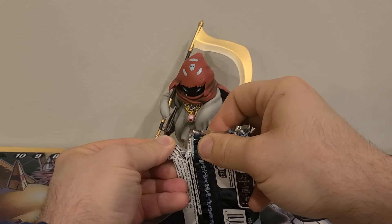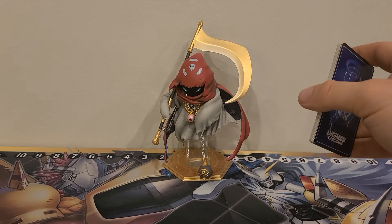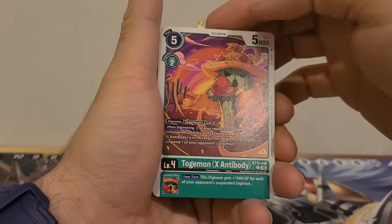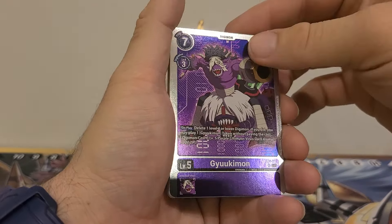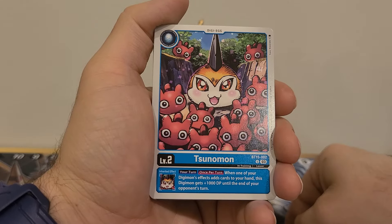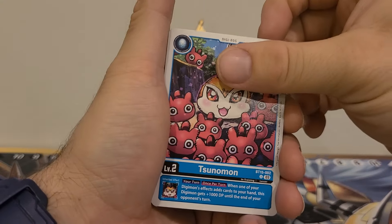One of the other cards that we pulled from the previous video — I went through my collection and realized this one looks different than the one we pulled. Turns out the one we pulled way back when is the more expensive version. I should have made a bigger deal out of it, but I didn't know at the time. We got Logamon, Kolamon, Togamon X-Antibody, Foxfire, Muchamon, Kyukimon — which we pulled a bunch of, not gonna go over him even though he's shiny. Betamon. Sunomon: Inherited Effect, your turn once per turn — when one of your Digimon effects adds cards to the hand, this Digimon gets plus 1,000 DP until the end of your opponent's turn. Blue does it, but I think there could be better eggs.